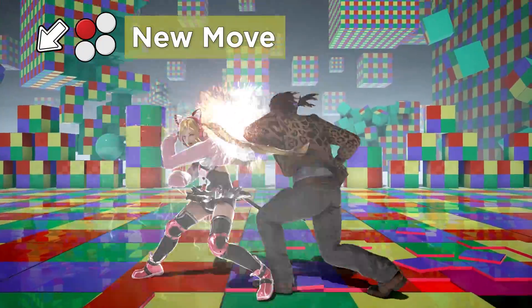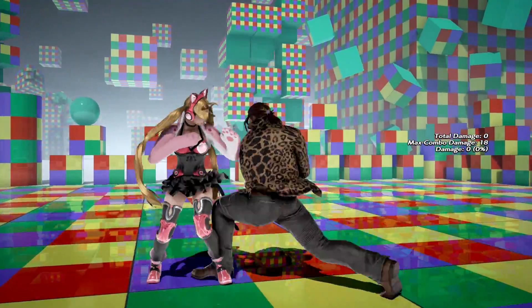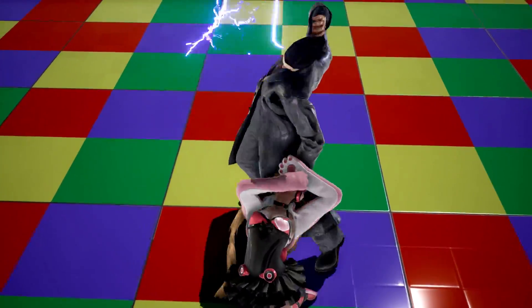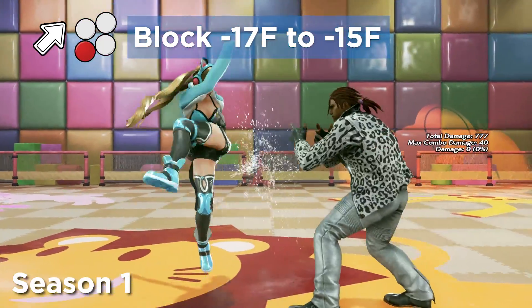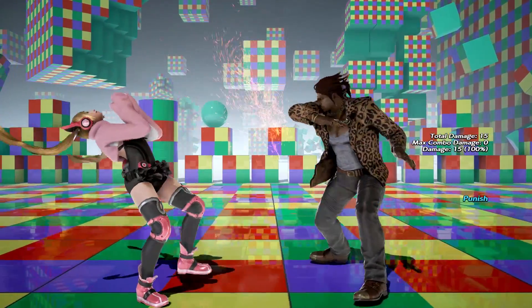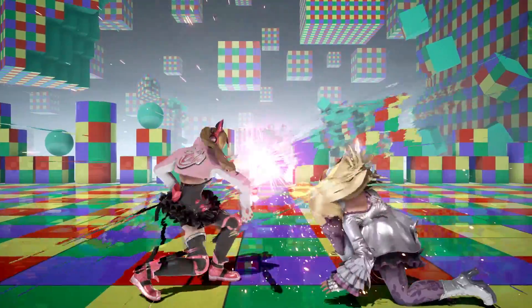Chloe got a new mid power crush in db1, which boosts her pressure again, though do be careful as it's minus 13 on block and very linear. Her hopkick damage got nerfed but is minus 15 instead of minus 17 now, so certain characters can't launch punish anymore. df2 is now a homing move, which makes stepping her df3 pressure impossible.